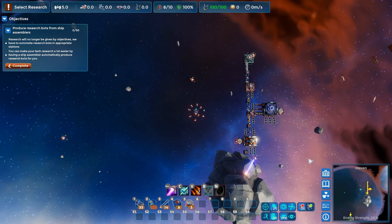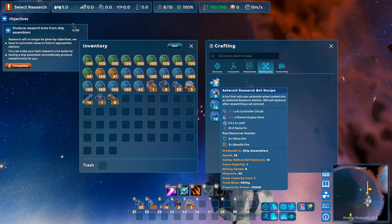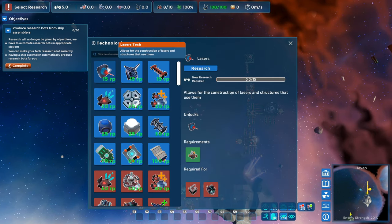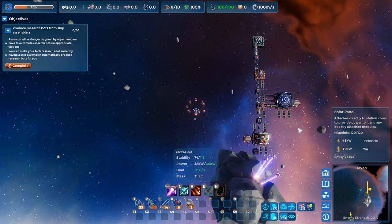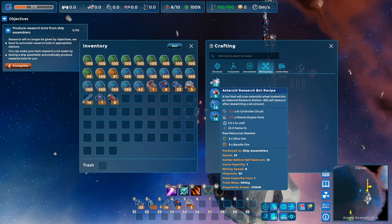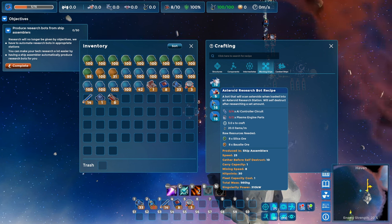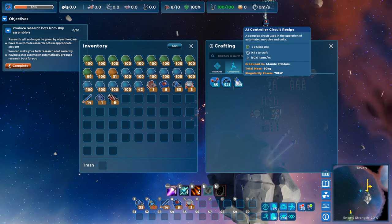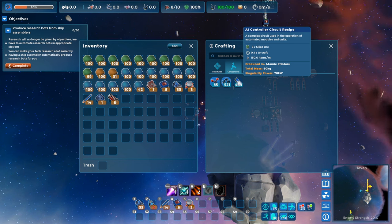Let's see what it takes to make research bots. We're going to need this to climb the tech tree. We've got about five research left, so I don't think I can research anything. The way we're going to get it is by automating these research bots. The recipe needs plasma engines — we've already automated those. We also need AI controller circuits. From the first tutorial, we can make these out of silica — two silica, made in an atomic printer. Let's get on it.